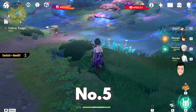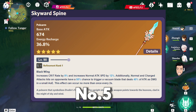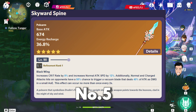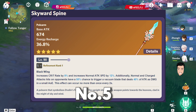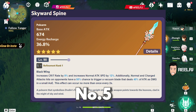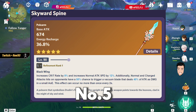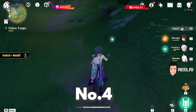Okay guys, on number five it's the Skyward Spine. It's a five-star polearm currently in the game forever, so you can get this weapon anytime from the standard banner or from the exclusive banner. It has a base attack of 674 and energy recharge of 36.8% — the highest base attack in the game. Cyno needs around 140 to 150 energy recharge because Cyno's ultimate costs 80 energy. It also has 8% crit rate and a normal attack speed bonus of 12%. Overall this weapon is going to be very good on Cyno.